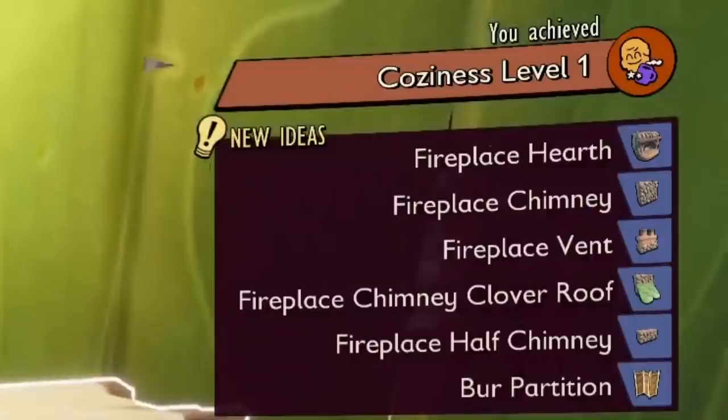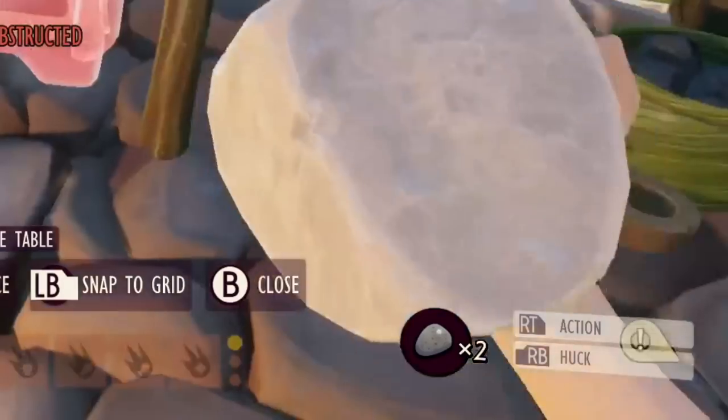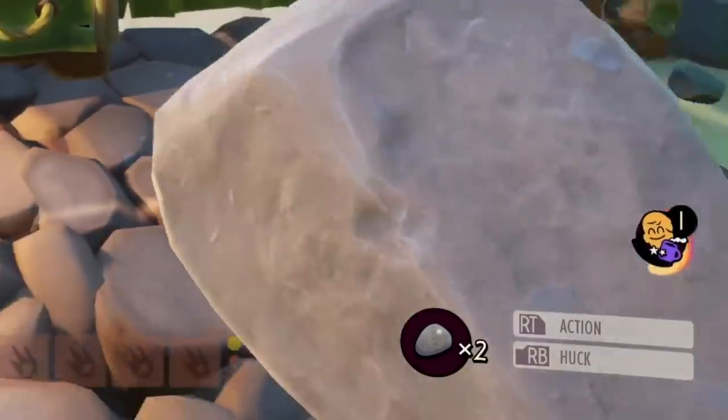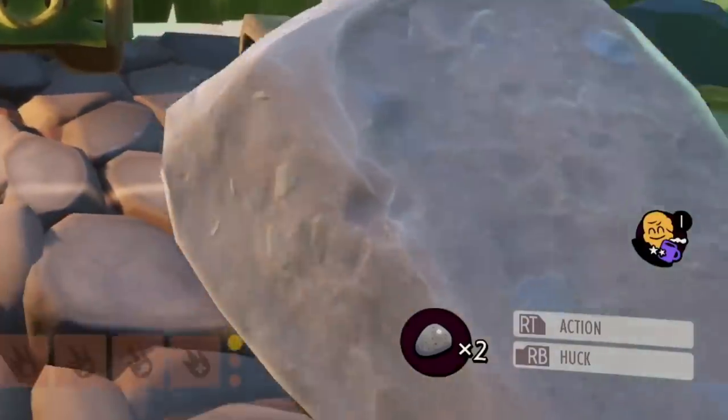The burr partition is also hidden behind level one — you will not be able to craft these features until you get to level one coziness. At the moment there's no progress chart showing if you've got to or close to level one. It only shows from that point on how close you are to the next level. So if nothing's popping up, you simply haven't placed enough building pieces to get to level one.